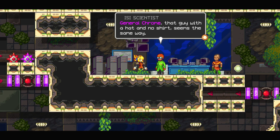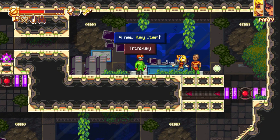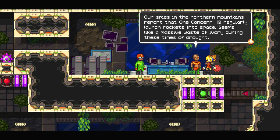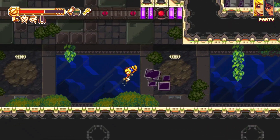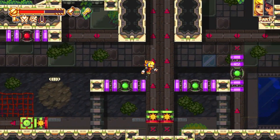We have not been able to figure out how this is possible. We never observed too many of them though, so that's good. General Krohn — that guy with the hat and nose shirt seems the same way. Our town is being attacked? Our spies in the northern mountain report that one-concerned HQ regularly launch rockets into space. Seems like a massive waste of ivory during those times of drought. We got a key and we got the whatever other thing also.